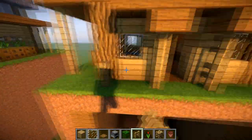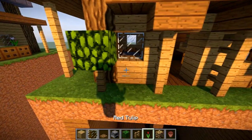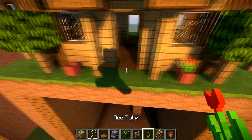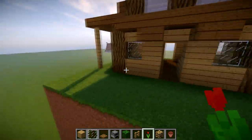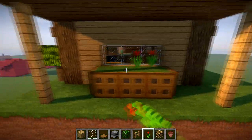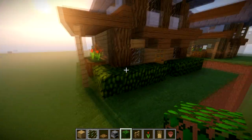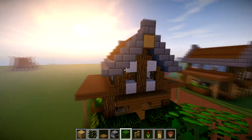I put a chest there, a crafting table, and a little furnace. You can put a plant pot on there or something like that. On the outside, I got oak like that and just put a little bush to decorate nicely. I got a flower pot outside with a plant in there. You're more than welcome to do the same on the other side. We should get our oak door on both sides. So now let's work on the actual inside of the house.